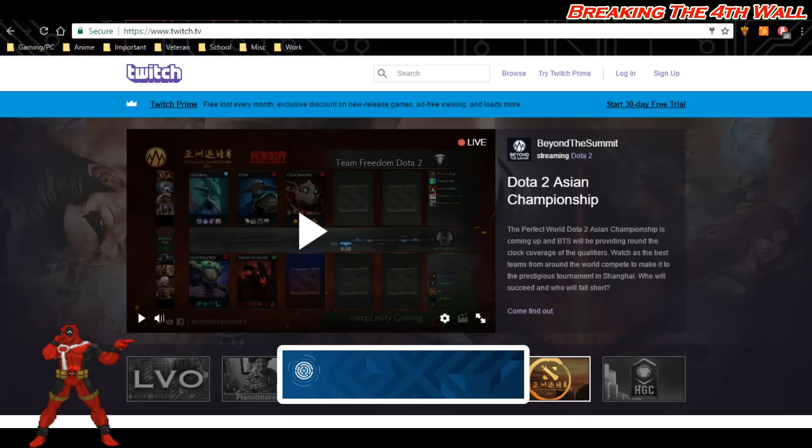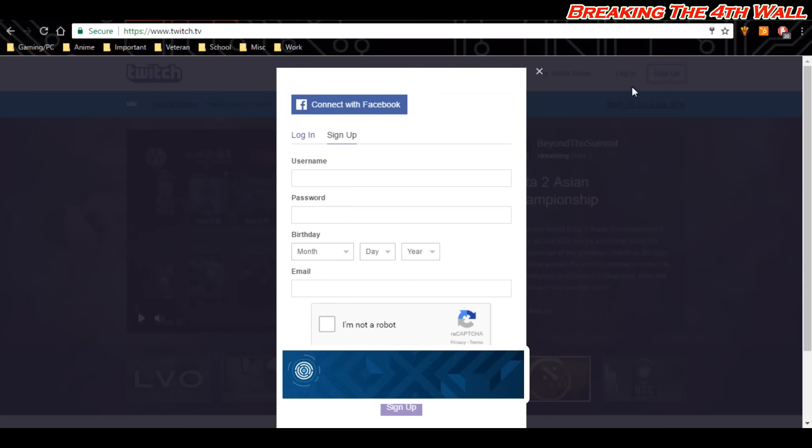The first thing you actually need to do is have a Twitch account. If you do not have a Twitch account, you're going to have to sign up. I will put a link in the description for Twitch as well as Bungie, because you're going to need both of those to set this up. Go to twitch.tv and if you do not have an account, click on where it says Sign Up. A dialog box will come up giving you the option to either make an account through Facebook, or you can set up a username, password, birthday, and email. Make sure you click the box where it says I am not a robot for the reCAPTCHA, then hit Sign Up.